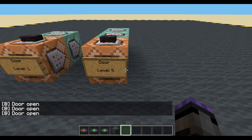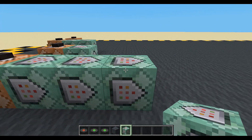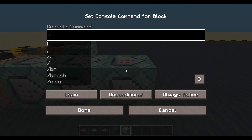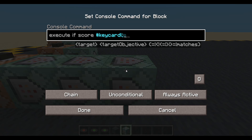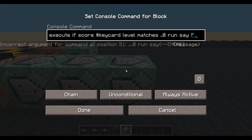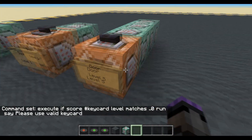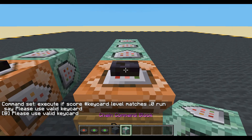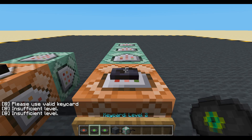So that's pretty much the system in place. We could add some extra stuff. We could pop on the end here. We could say execute if score, fake player key card, level matches zero or lower, run, say, please use valid key card. Done. Let's try again - use a hand - please use valid key card. Use an item - please use valid key card. Use a key card that's not a high enough level - insufficient level. Door open. That's pretty cool.